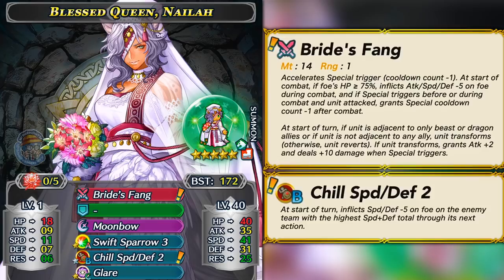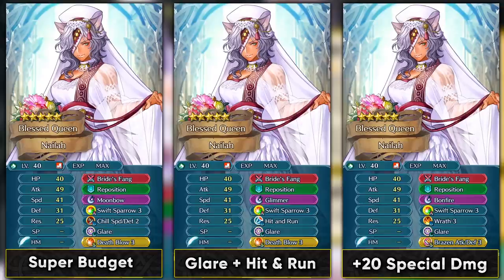Her mini Special Spiral works with damaging specials and stuff like Miracle, but doesn't work with Galeforce — so she cannot do the Galeforce thing and Yarne does that better anyway. As an infantry beast, whenever she's transformed and triggers her special, she gets plus 10 damage which is true damage — and this can be stacked up with Wrath in slot B. Because she can spam specials, this can be a very nice thing for her damage output. Her first build is a super budget build with Death Blow and Moonbow — though in my opinion Moonbow isn't optimal because the in-combat debuff from Bride's Fang works against Moonbow, giving less damage output, so Glimmer is a much better option.